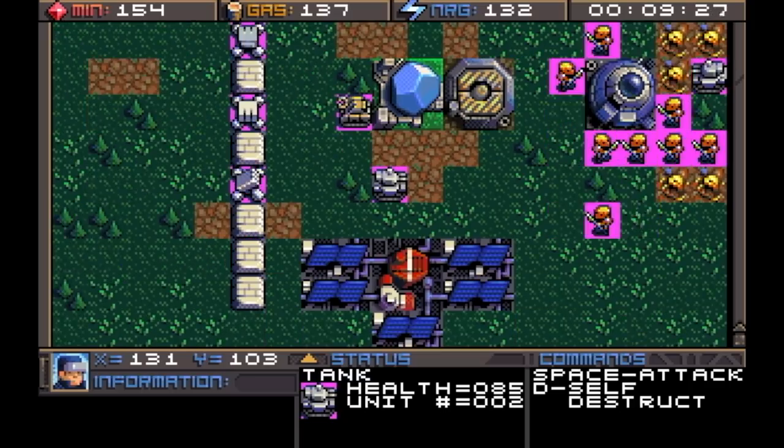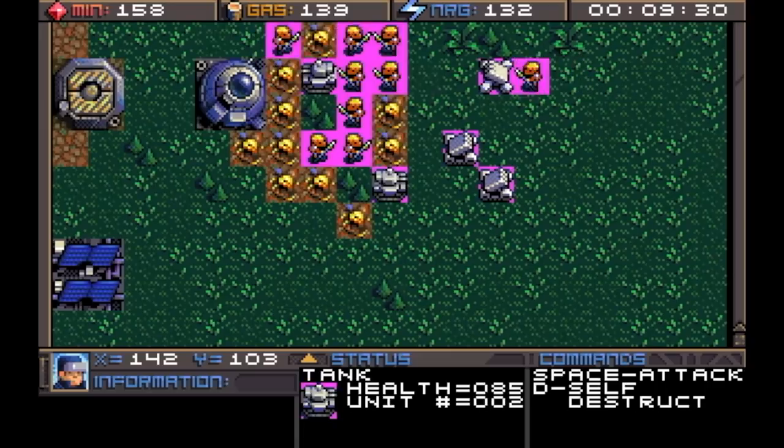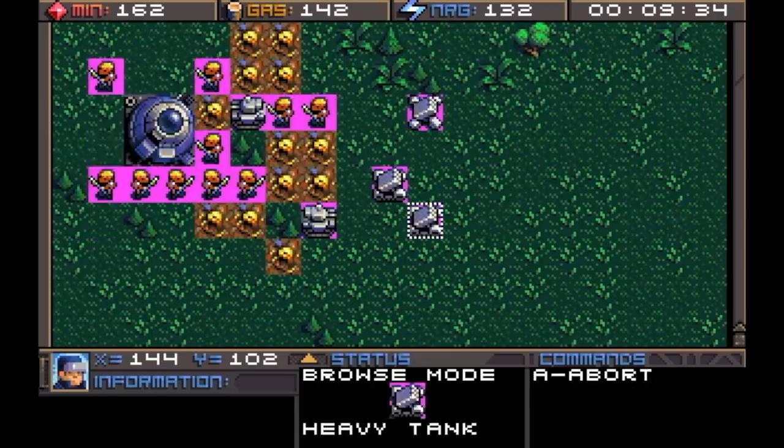In the last video, I was showing off the newly implemented VGA mode. It had this pink background behind all the transparent objects because I hadn't implemented the transparency yet. So, before I talk about this, I want to point something out.